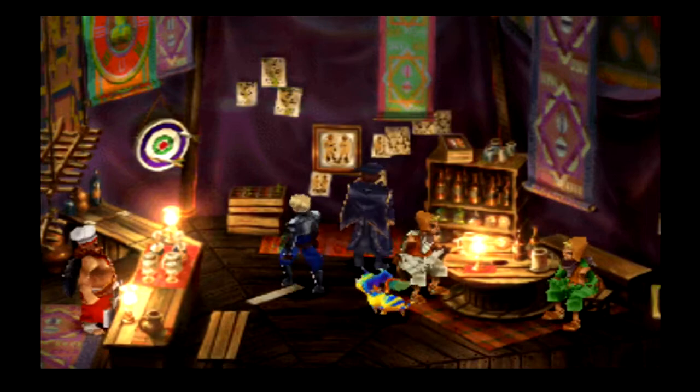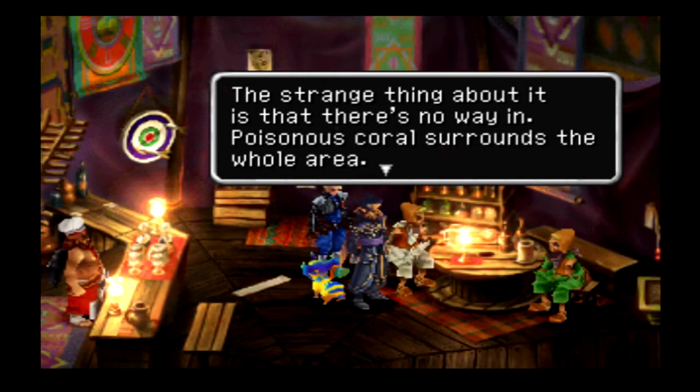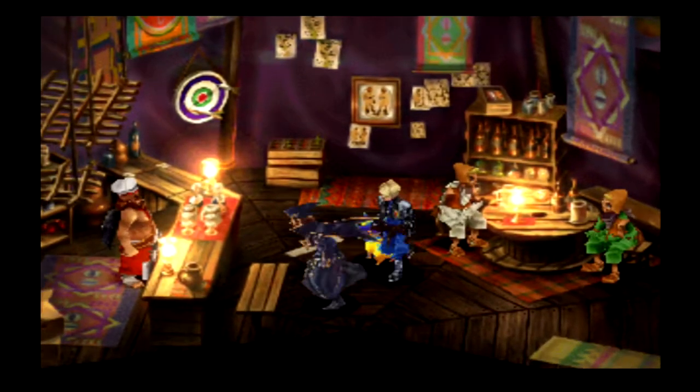Another NPC says far east from here there's an area called the Dead Sea, covered by thick clouds all year long. The strange thing is there's no way in — poisonous coral surrounds the whole area.